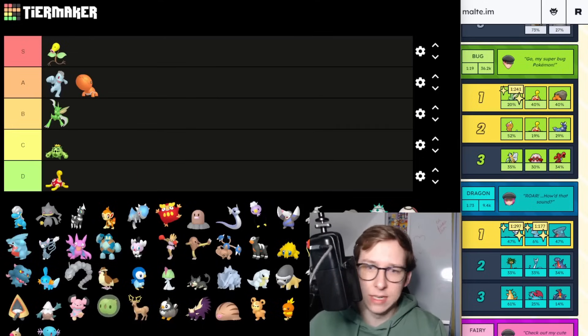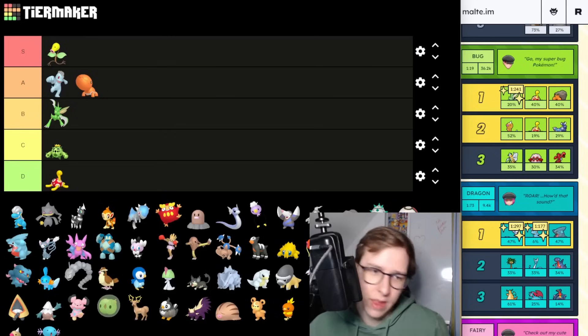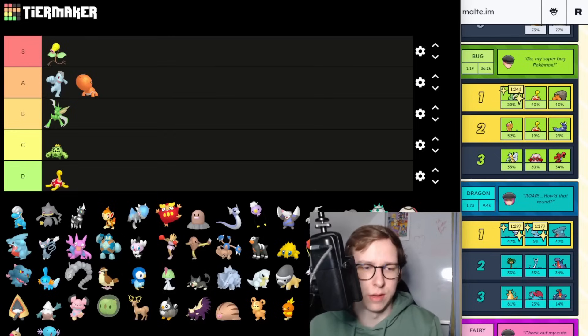Shuckle is D tier — not really anything that can be done with it. Sadly it's a pretty bad Pokemon. There was recently a Cup, I think it was the Catch Cup for the last season, where it was allowed and was really good. But it's not worth it — it's literally not worth it for just one week at the end of the season when it's so expensive to build.